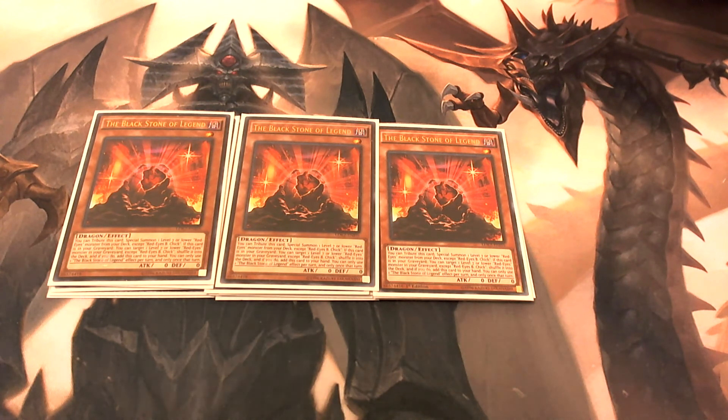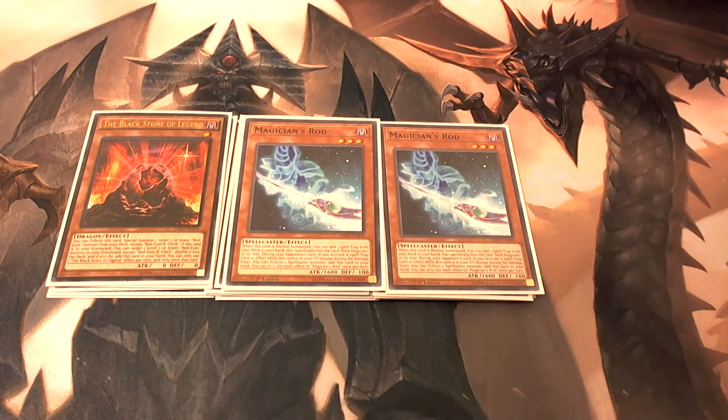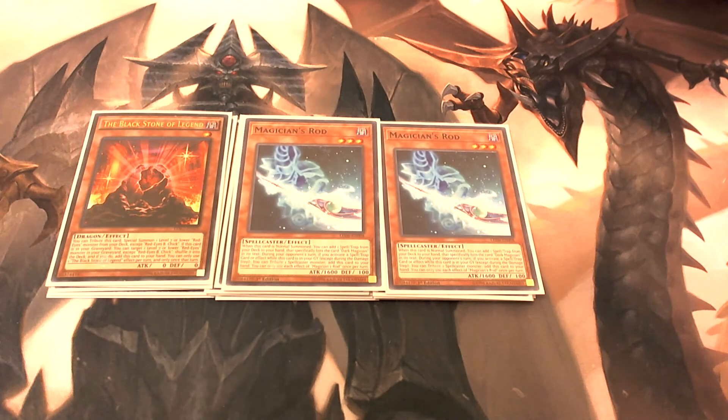Then we're playing two copies of Magician's Rod. The reason we play this is because we're also playing Dark Magical Circle since we're using Dark Magicians. When Magician's Rod is normal summoned, you can search any spell or trap card that has Dark Magician listed in it — so that's how you can easily search for Dark Magical Circle.